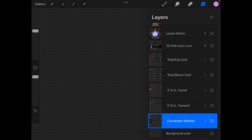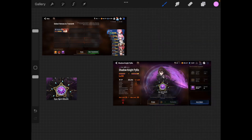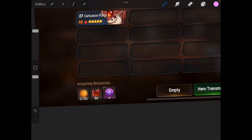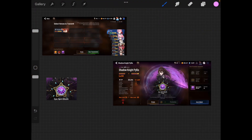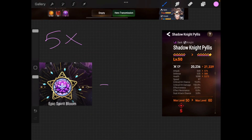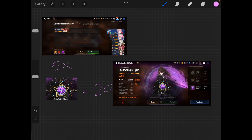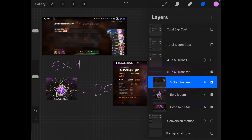Now let's talk about the costs. Starting with the 5-star transmit method: when you transmit a 5-star, it gives you 4 epic blooms, and when you imprint a 5-star it gives the same amount. If you do this 5 times, you end up with 20 epic blooms — enough to six-star. Under the old method you also needed 5 five-star units, so it's the same: 4 times 5 equals 20.